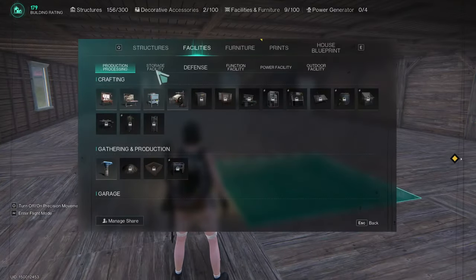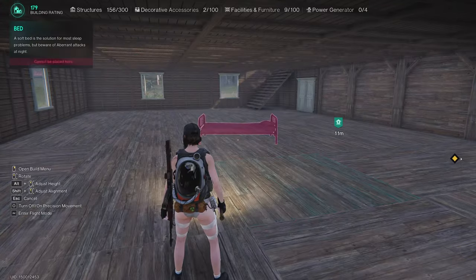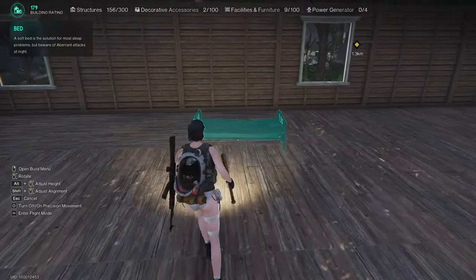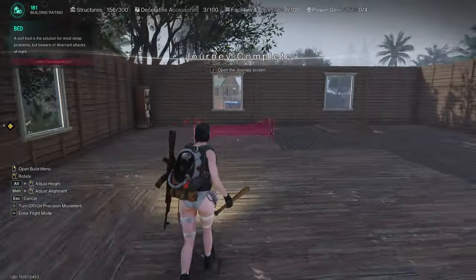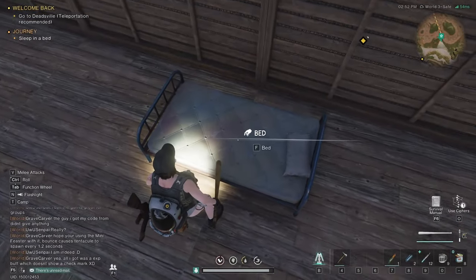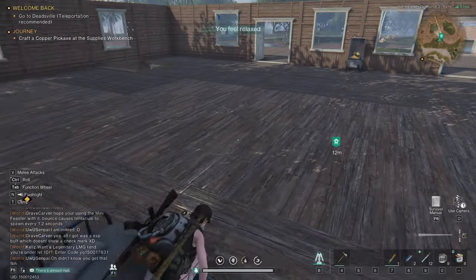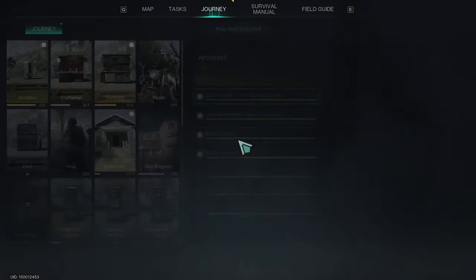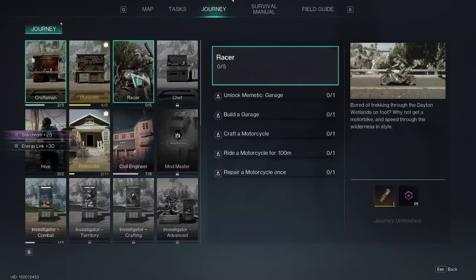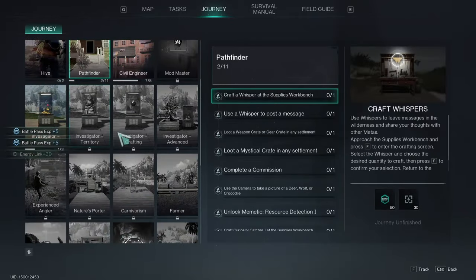Let's build a bed real quick — that would be furniture, lifestyle. We'll build it up here in the bedroom area. Sleep — we have to sleep? It's daytime, though. Okay, that's wonderful. Wake up, get up. I feel relaxed. What did we accomplish? All kinds of stuff, actually.